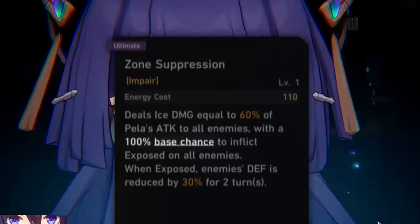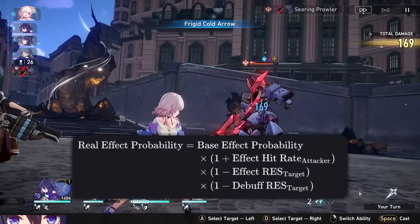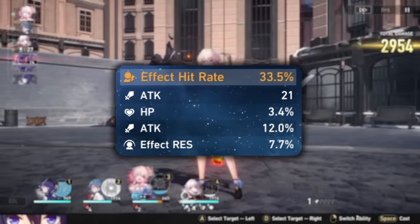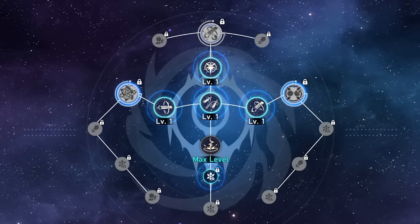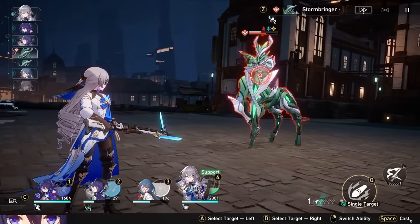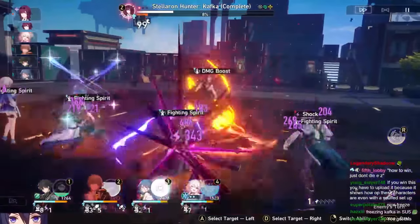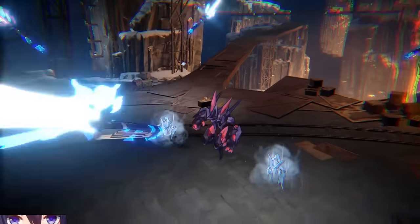Something that not a lot of people know is that a 100% base chance doesn't actually mean 100% chance for an effect to land. Enemies can have an effect resistance stat that will make your 100% chance not actually 100%. If you want to guarantee that you hit an effect, you're going to need more effect hit rate on your character, and even then it might not work 100% of the time. Luckily, Pela gets a lot of effect hit rate in her traces — about 20% once you get all of them, so for most content she doesn't need a ton more. However, in late game content many enemies will have incredibly high effect resistance, so if you use Pela's ult and it gets eaten and nothing happens, you're going to be sad.